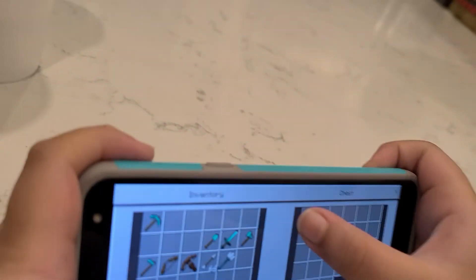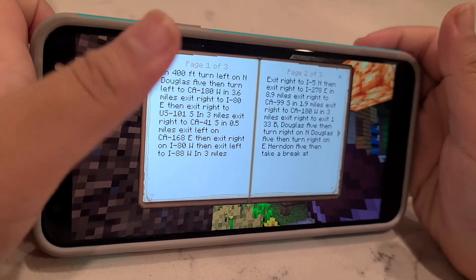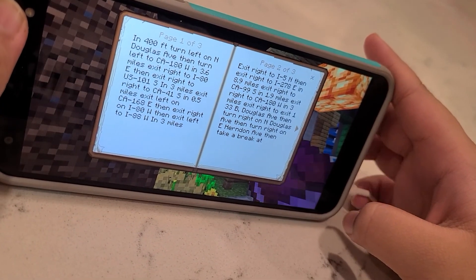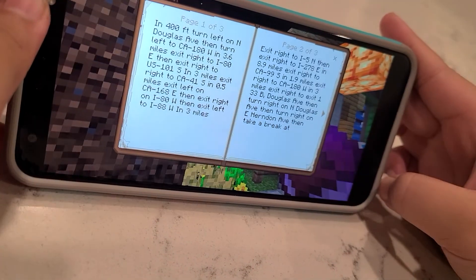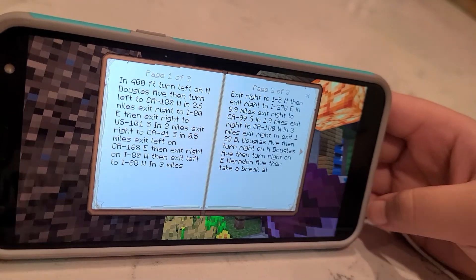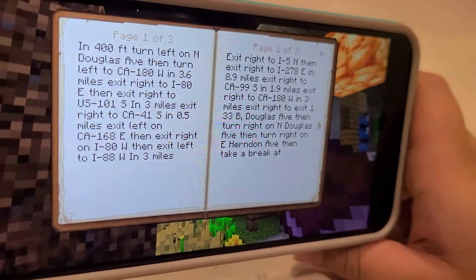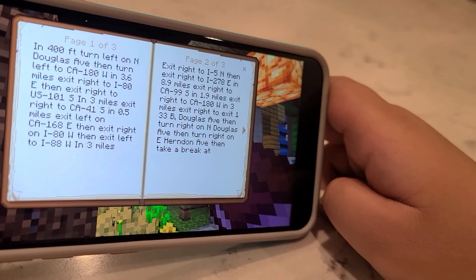There's a book and quill — let's read it. This is my GPS for where I'm gonna go. In 400 feet turn left on North Douglas Avenue, then turn right, then turn left to CA-180 West. In 3.6 miles exit right to I-80 East, then exit right to US-101 South, and in 3 miles exit right to CA-41 South. In 0.5 miles exit left on CA-168 East, then exit right on I-80 West, then exit left on I-88 West. In 3 miles exit right to I-5 North, then exit right to I-278 East.